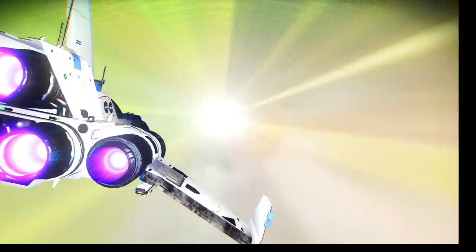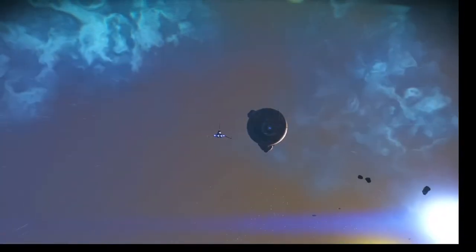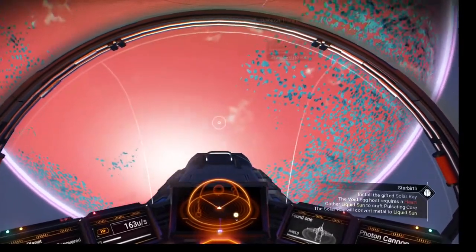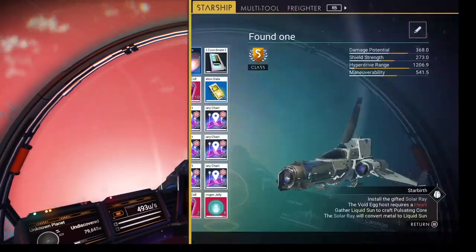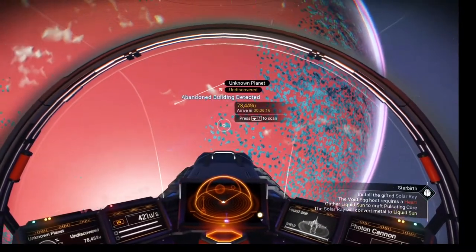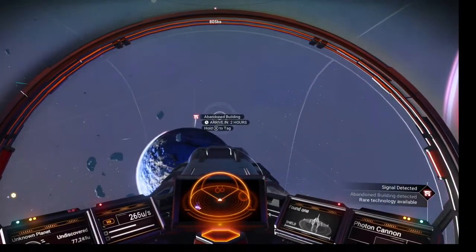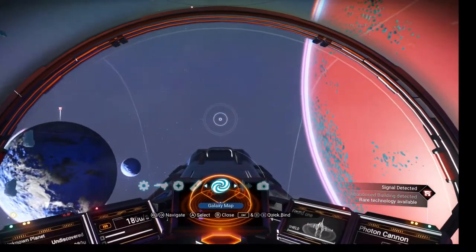We're going to go with a Gek system. Once you pop around and get started — that's a good one there. Whatever you do, do not clear that one. The idea is to get them all to pop, and then we'll only have crash sites left.